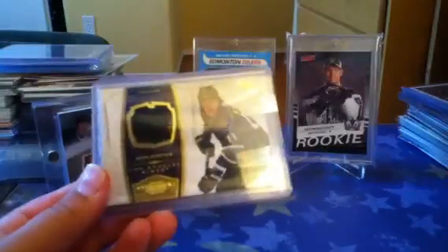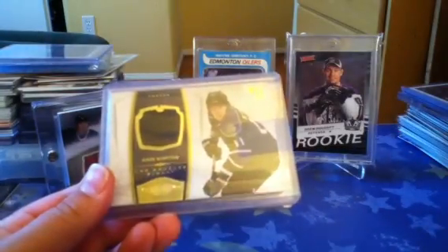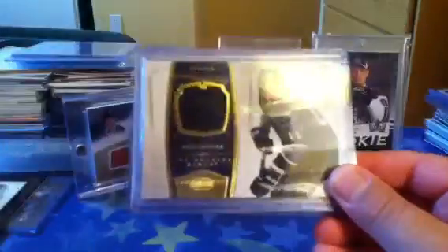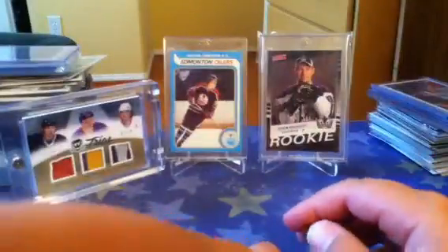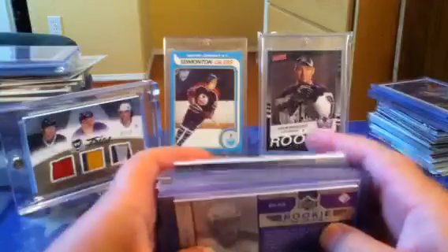Quad Jersey from Black Diamond. Dominion Jersey, numbered to 99. Sweet Beginnings, Sweet Shot Rookie Jersey, and Rookie Materials from 06-07 Series 2.